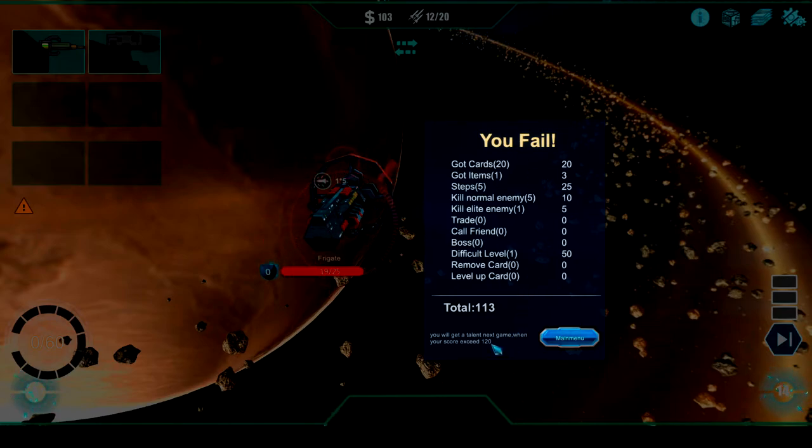I did not know that it would automatically attack me even though I didn't click on it — but you live and you learn. It goes through your little round and shows you exactly what you did. You'll get a talent next game when your score exceeds 120. I need a score of 120, which shouldn't be too hard considering I didn't do a whole lot. This is a completely random roguelike game so it should never be the same — which gives you a lot of replayability. It's a pretty unique take, like a deck-building strategy game. I've never played anything like it before, so I'm pretty excited about it.